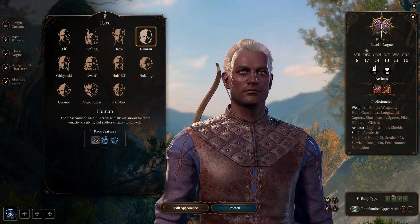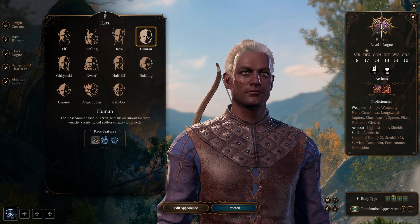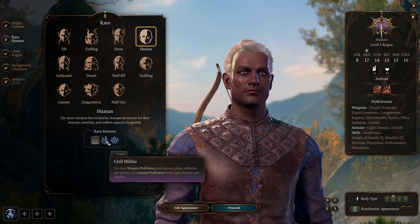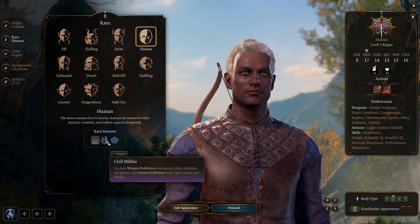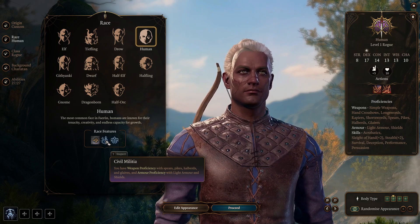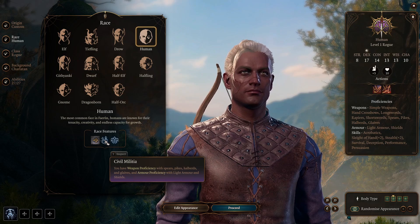Starting off with the humans, they get an increased carrying capacity of 25%, one additional skill proficiency of their choice, and are proficient in light armor and shields, as well as spears, pikes, halberds and glaives. It's nothing outright bad, but there's also nothing that stands out here, so humans are a C tier race.